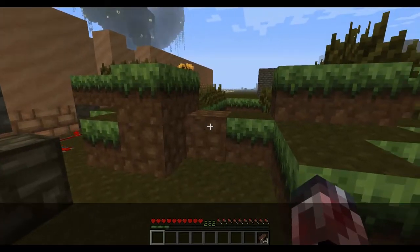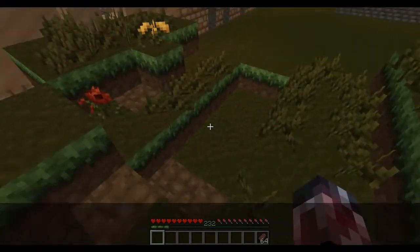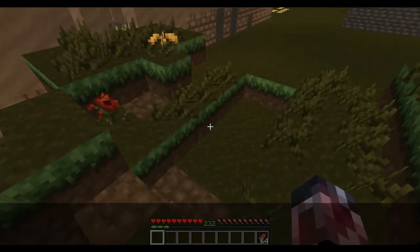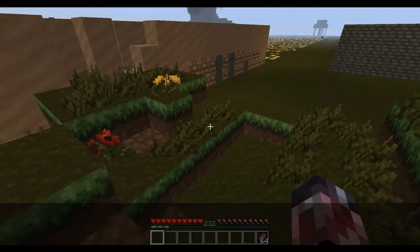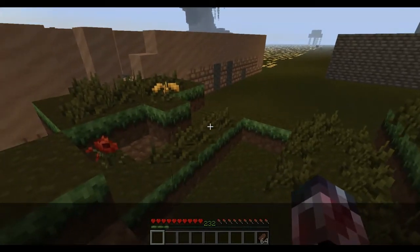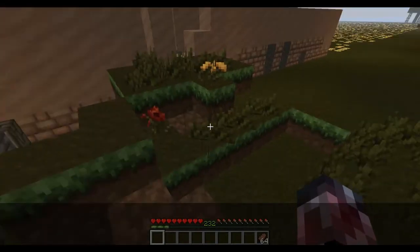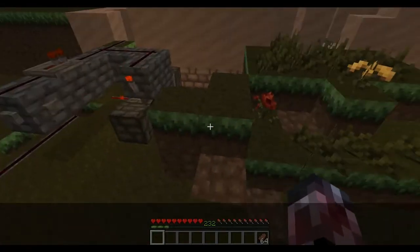Hello and welcome to one of my Redstone tutorials. Today I will be showing you how to trigger a door. I'm going to show you a piston door with only one button.